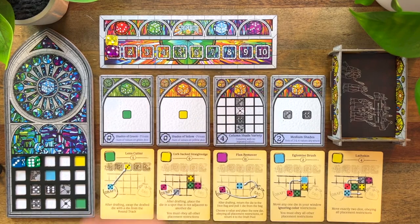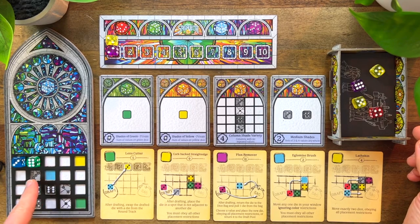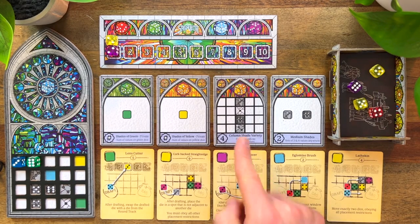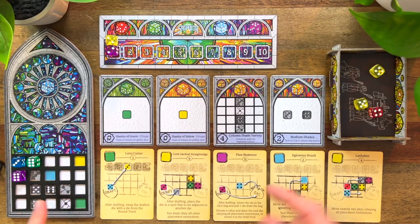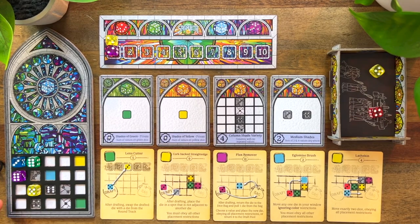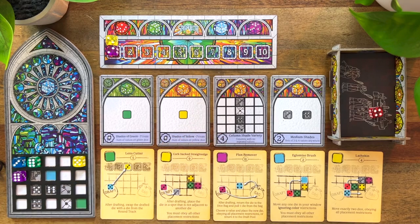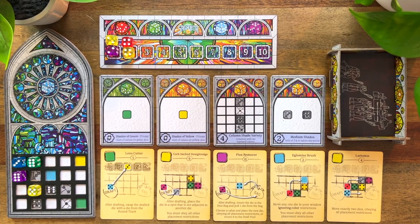I'm trying to beat the combined score of all the leftover dice, which you can already see is going to be fairly difficult. I don't want to leave sixes and fives because that's a lot of points to go up against. I need some blue here and a three here. I do not want to leave that six for the AI. Column shade variety is one objective — good thing I didn't mess that up. Putting the six here and using the yellow five there seems like a pretty strong move, so I'm not going to worry about tools right now.